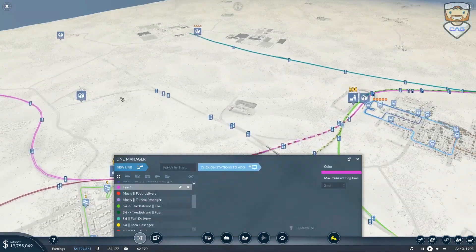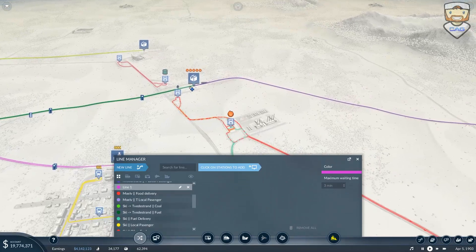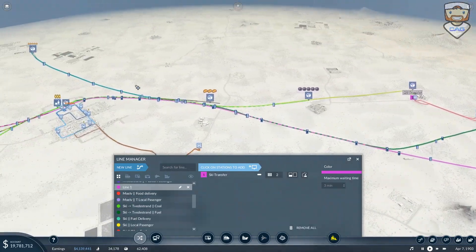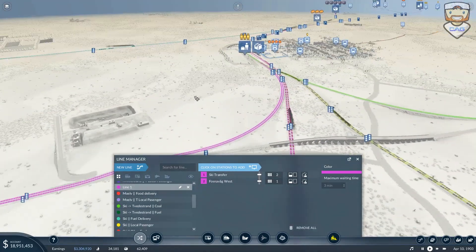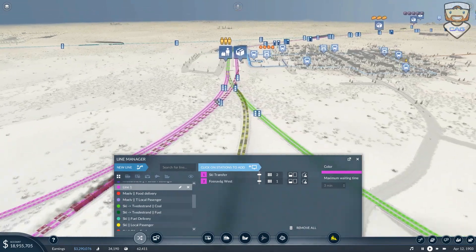Without further ado, let's get that line set up. We'll need you coming from — that's not the one, this is the one. You need to stop on by there, chief, and go to right about there. You can figure it out — looks like you can, which is awesome. Yeah, this looks like it's fine.